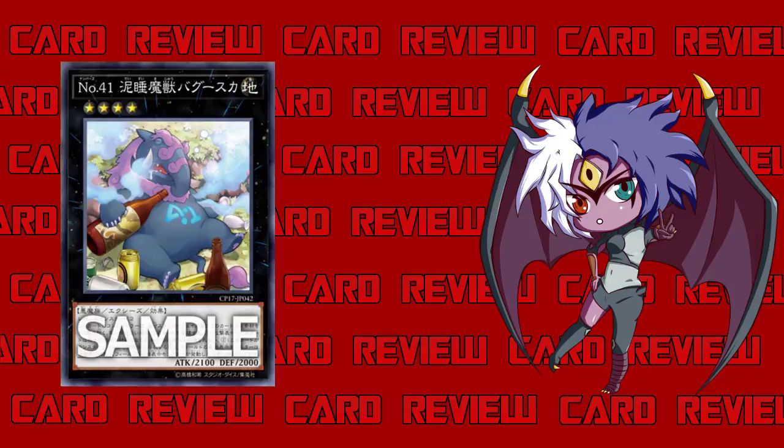He is an Earth Fiend XYZ Effect Monster, Rank 4, 2100 Attack and 2000 Defense. His attack isn't too high but his defense isn't too low — it's right in the middle. Pretty good, but when you have Castel, Abyss Dweller, and Daigusto Emeral, 2100 attack is nothing — it's pretty bad for a Rank 4. But the awesome thing is he is generic, so it's just two Level 4 monsters. We'll find out if he's good enough to throw in your extra deck alongside Castel, Utopia, Utopia the Lightning, and Abyss Dweller.